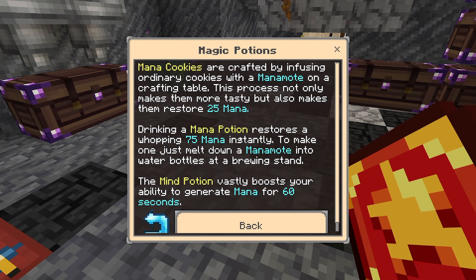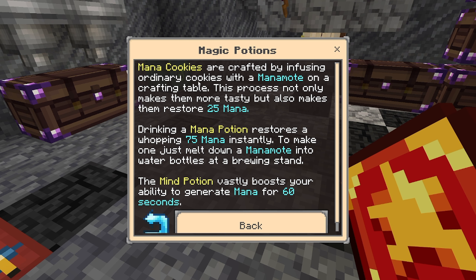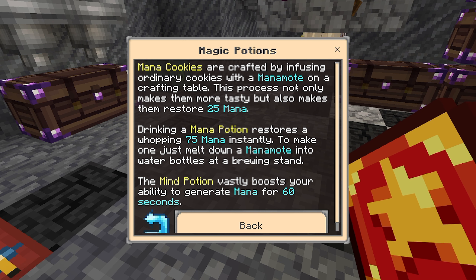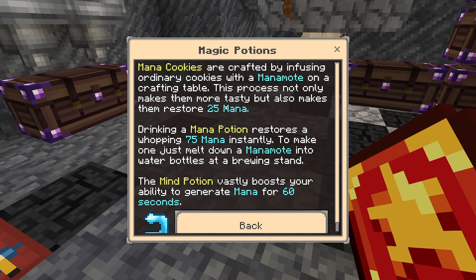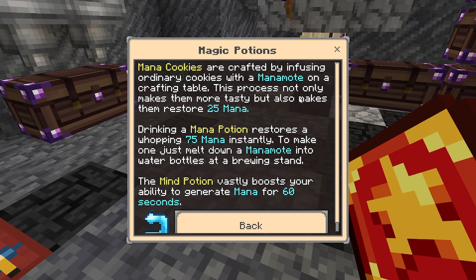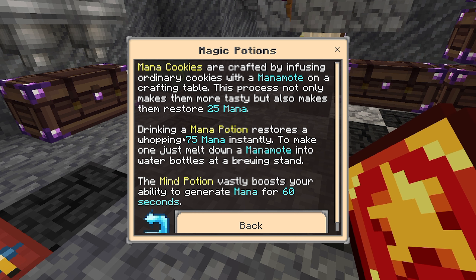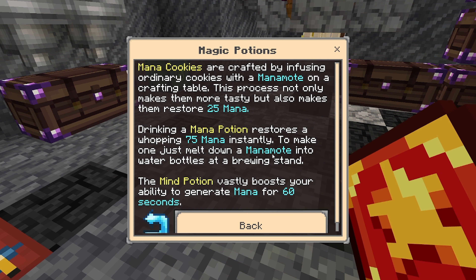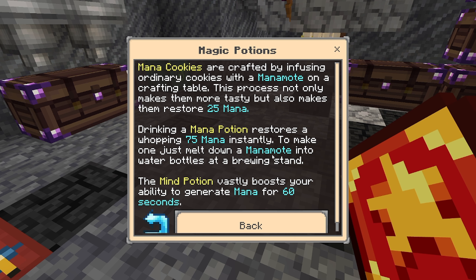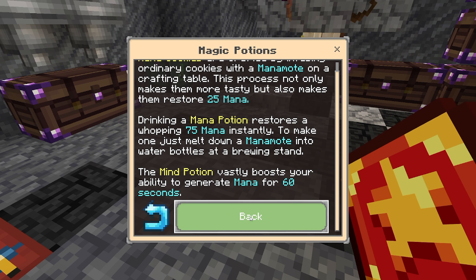What about magic potions? Mana Cookies are crafted by infusing ordinary cookies with Mana Matotes on a crafting table. This not only makes them more tasty but also makes them restore 25 Mana. Drinking a Mana potion restores a whopping 75 Mana instantly — to make one, just melt down a Mana Matote into water bottles.